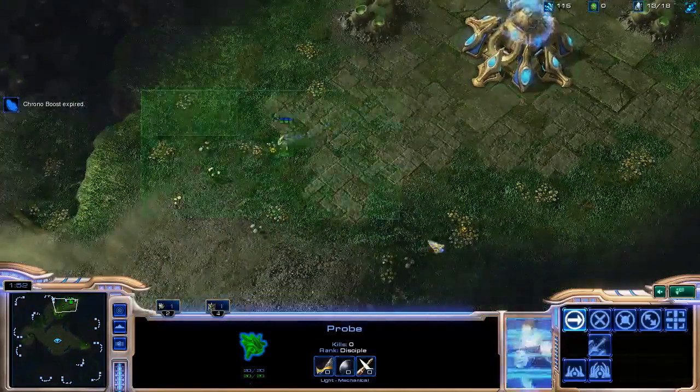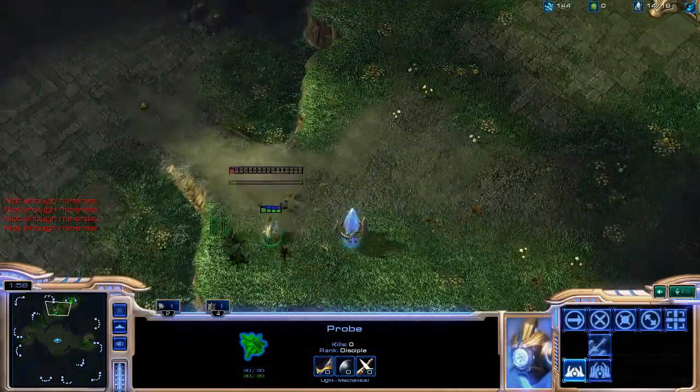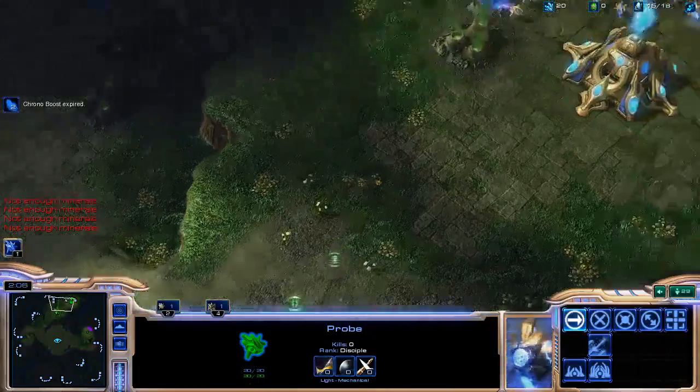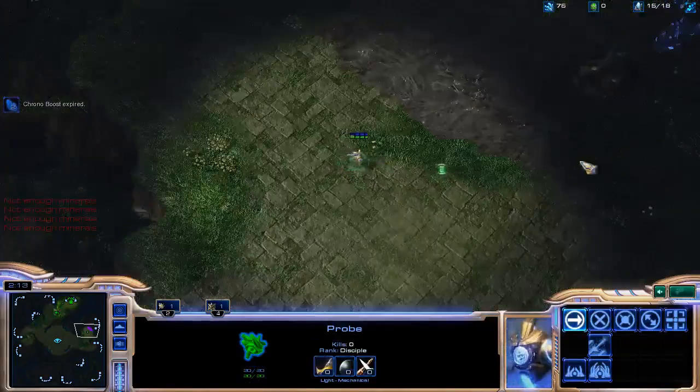I'm actually going to have to get to 14 supply before building a gateway, and that's alright. I'm going to place my gateway one block away from the wall so that there's going to be a tiny corridor for my zealots to sit in — a nice corridor where no Zerg units can get in.